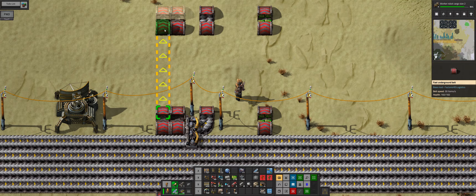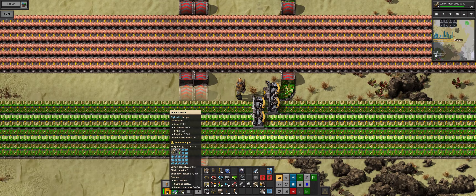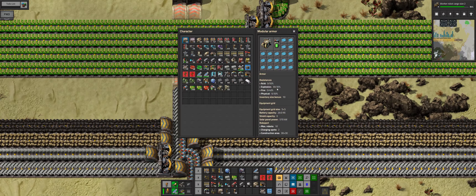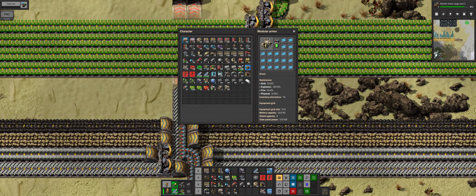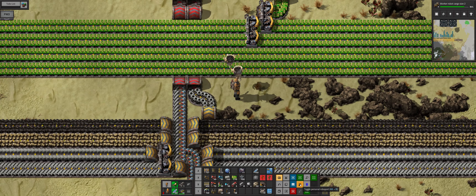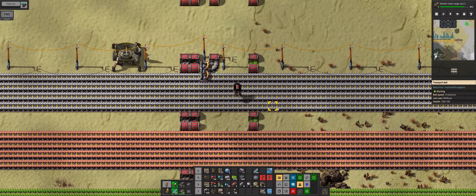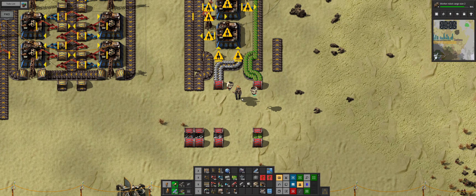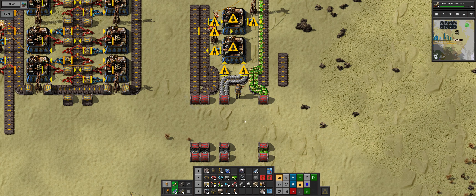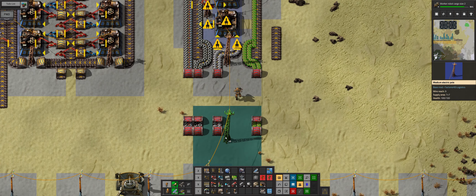We're going to bring out from two lines. I see charging boards, max bots 10. Personal robot ports was not turned on - now it is. I'm very sure I had turned that on before.